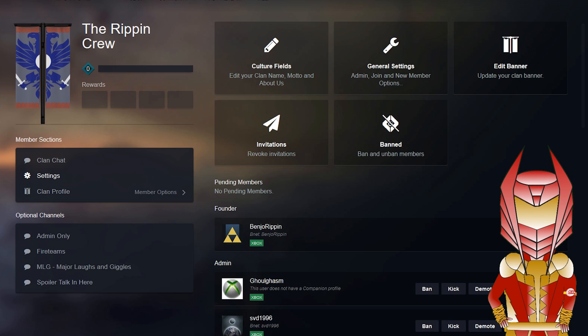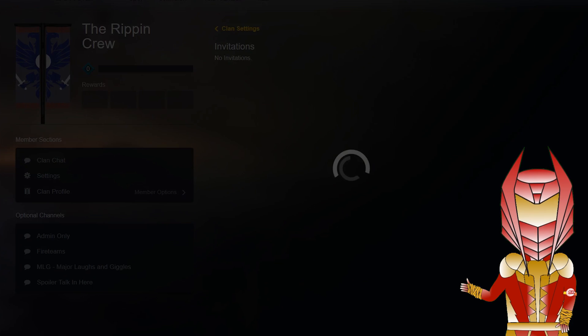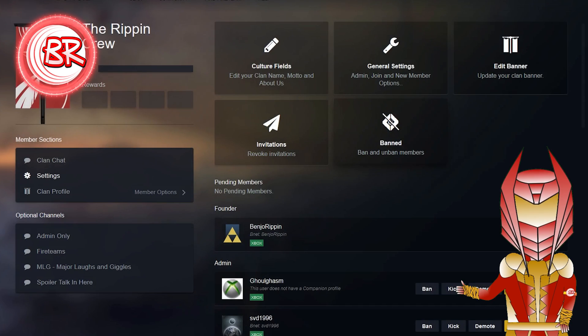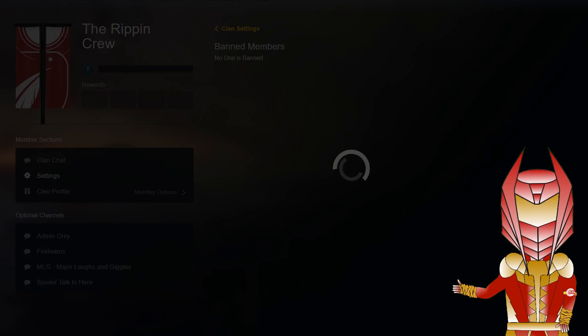Moving on from the banner, you've got your invitation section — pretty straightforward, no invitations waiting for me at the moment, but if you want to come hook up with us please give us a search. And finally the ban members section — for those of you that are just trolls, that's where you're going to end up.